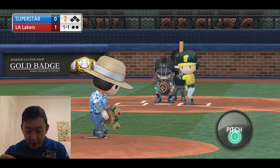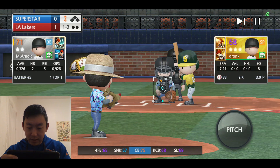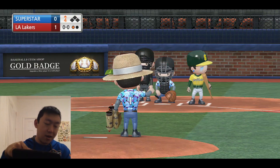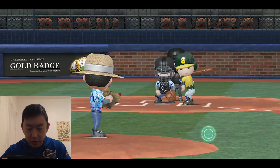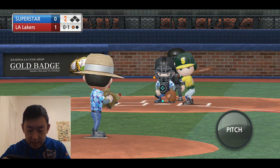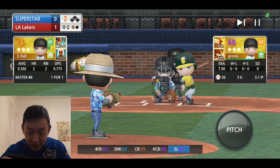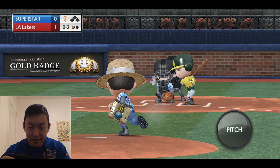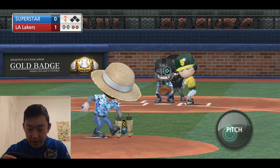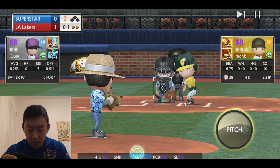I guess also, depending on what phone you're using — maybe if you're using a bigger phone it might be a little harder, maybe if you have a smaller phone. I guess it depends on your preference. For reference, this is a Pixel 2 XL. Let's see if we can hit that again. Nope. I'm just scared of going too far to the corner. Hey, 92.7-mile heater to the corner. He's going to strike him out. 77.4-mile curveball.